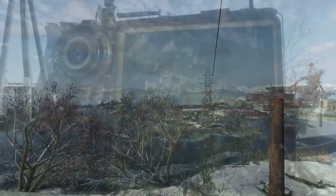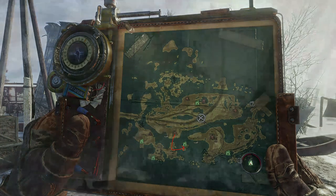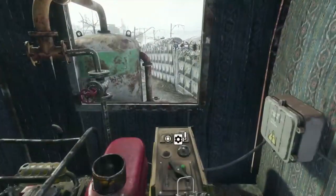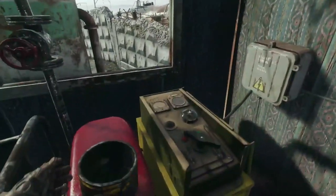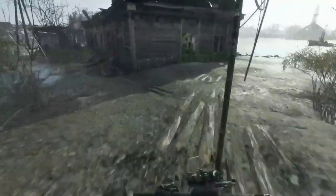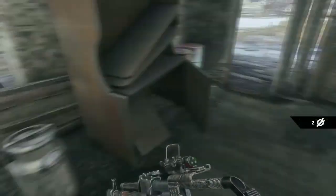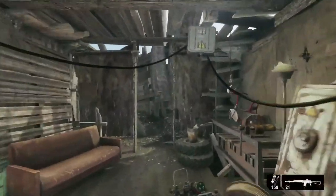Here we have the guitar. Now we're going to do a little puzzle. When you get here, first you'll approach the front but you have to move around to the backside and pick up the gas can, then go in and start the generator. We're going to do a little puzzle to get our next upgrade, which is the battery charger.